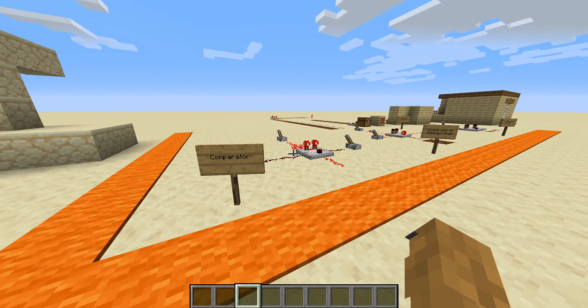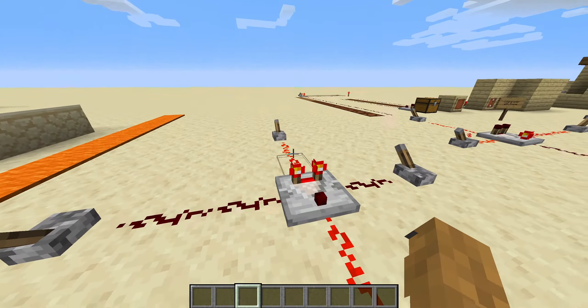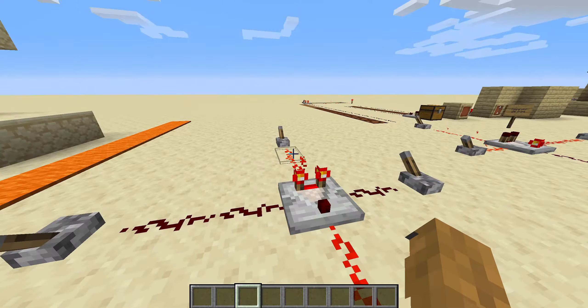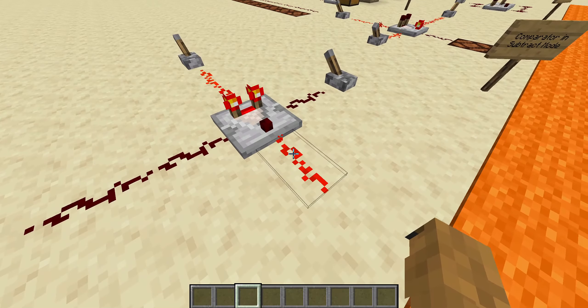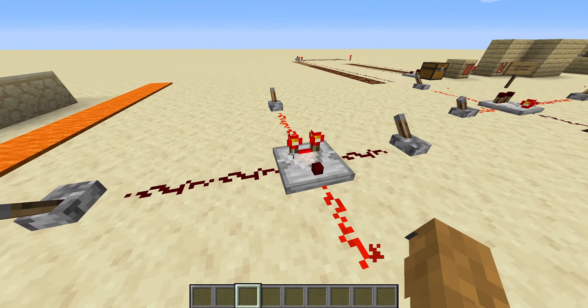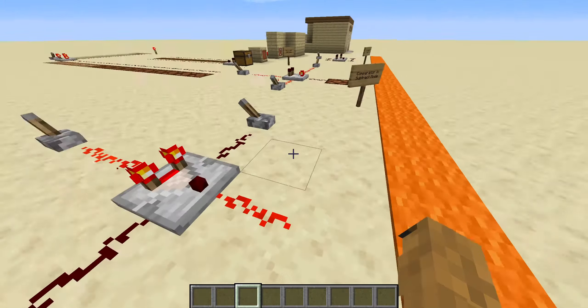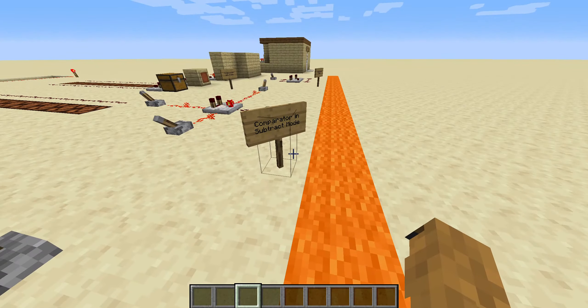Hi guys, welcome back to my channel. So today we are going to talk more about comparators. In a previous video, I explained how a comparator works. We have the back and the front, and signal goes in the back and comes out the front. If something on the side gives it a bigger, stronger signal, then it turns off. And we also saw how it works in subtraction mode, so you can check out my other video for that.